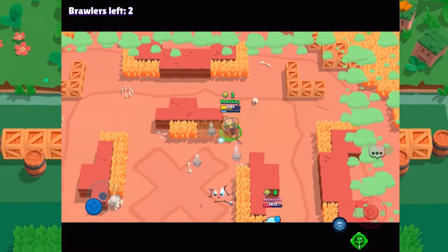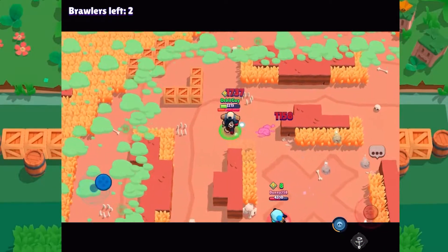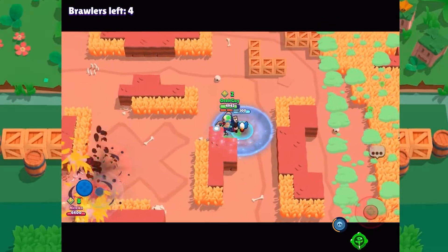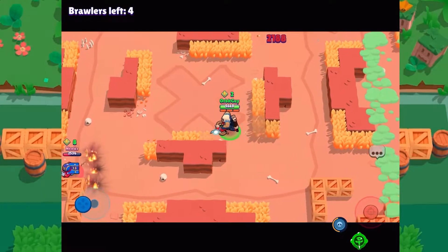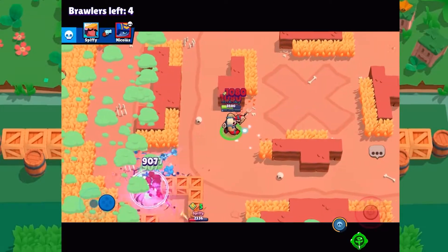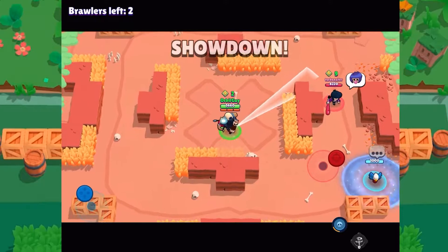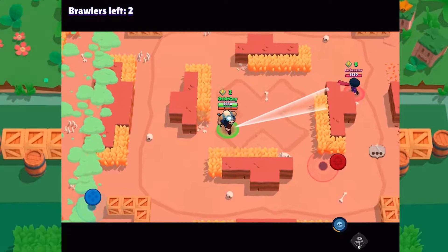In hindsight, I would have put that super a little more in the middle of the map, rather than in that corner, because Gale would have run into it there — and as it happened, he didn't. But you live and you learn. I picked up the two-piece there, but unfortunately the second part was a trade, so I had to finish second or third.